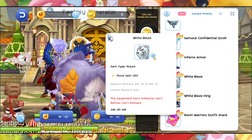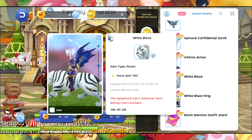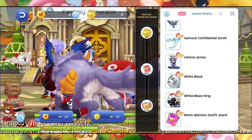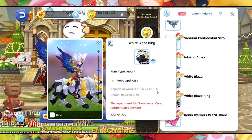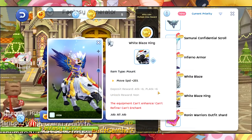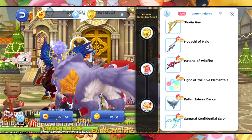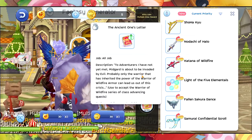There's furniture with Attack plus 3 and Magic Attack plus 3 upon unlock. There's also the White Blaze mount — the White Blaze Path with Attack plus 6 — we'll check that later. White Blaze King has Attack plus 6 and Magic Attack plus 6 as well, along with 25 movement speed. If you spend 300 PCC you'll receive an Ancient Letter to trigger a quest.